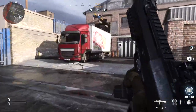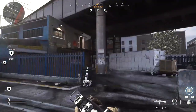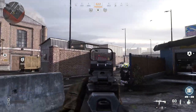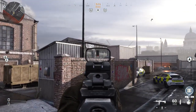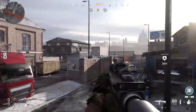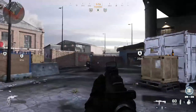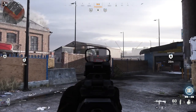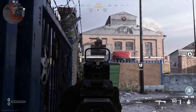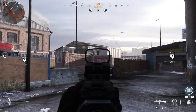Starting by the A-domination flag area, I want to show a great counter line of sight to that window right there. You often get people sitting up there pinning you back into your spawn. You could jump up here, or jump up here, but both options expose a good amount of your body to the rest of the map. Instead, there's a sweet spot right next to this gate — you get a great line of sight and only expose yourself to one angle. As long as you clear that first, this is an excellent way to counter campers in that window.